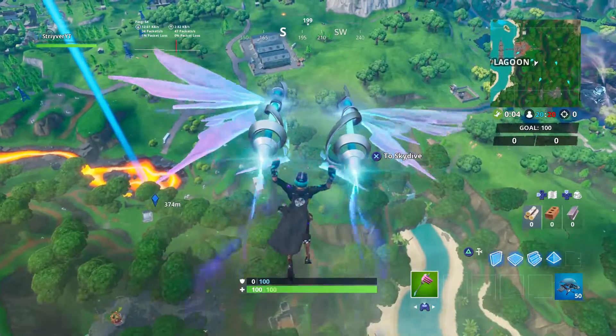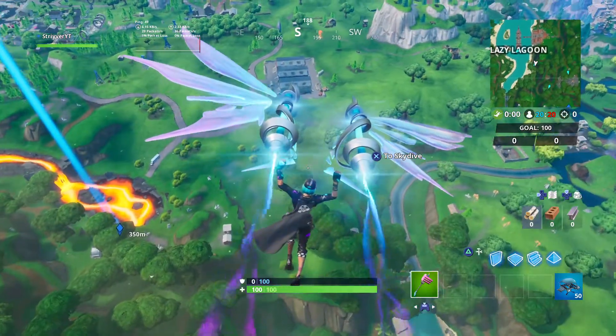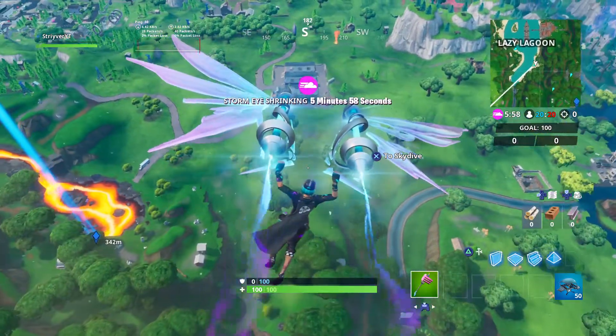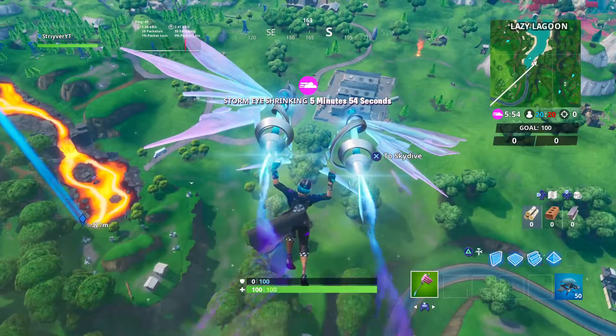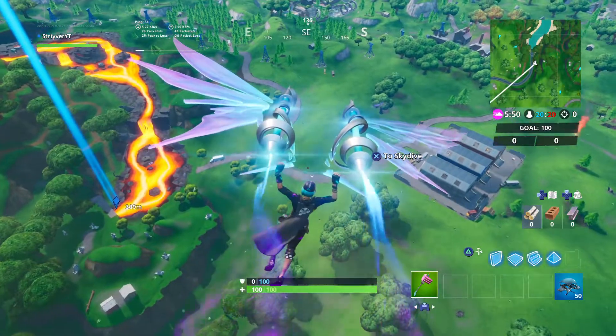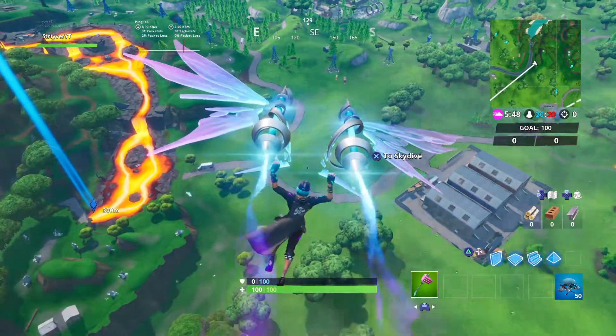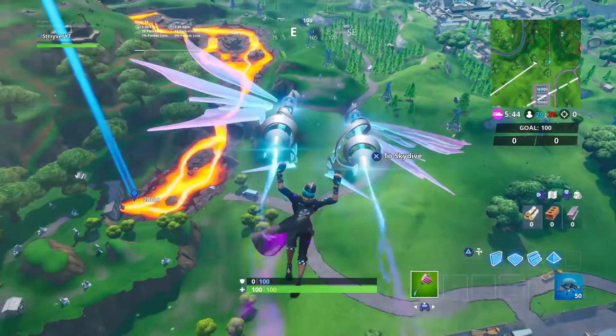Hey guys, this is Stryver bringing you part of the Spray and Pray challenges, where you have to find empty spray cans laying on the ground. Well, one of these spray cans is right over here near the entrance area — or I guess you could say the exit — of the lava flow spot.